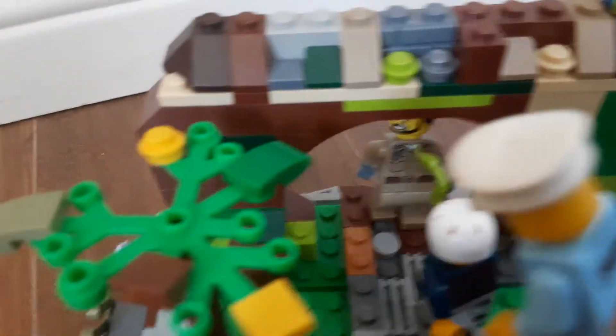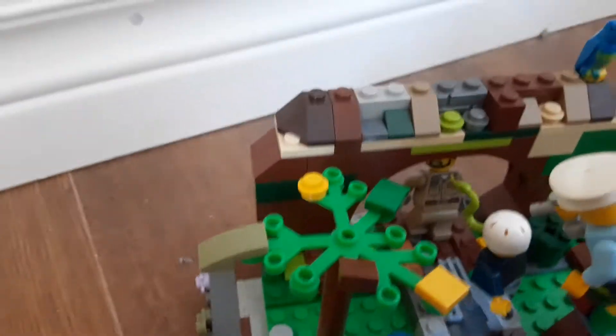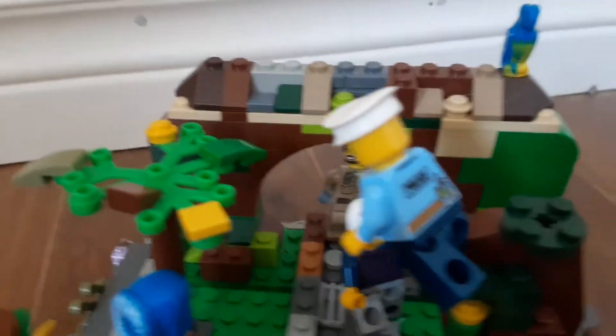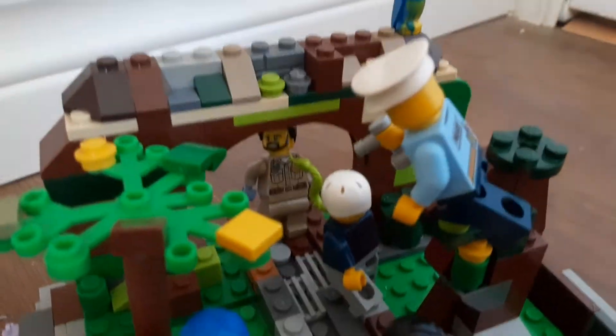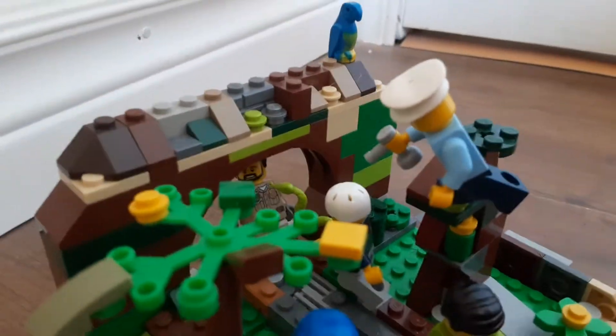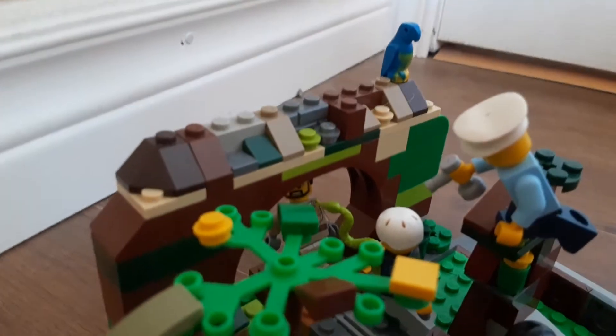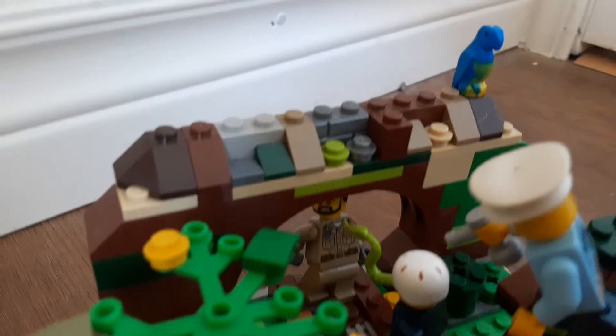So around here we have an archway. There's a sheriff — he's not paying attention, which is kind of funny. And then we got this guy: he's just putting a snake to his face, wearing like a plaid shirt with a bike helmet. Then we got a parrot on this nice little archway. We have this police officer who's going to take care of that guy — he's got a pistol and he's trying to help out his buddy, the sheriff.